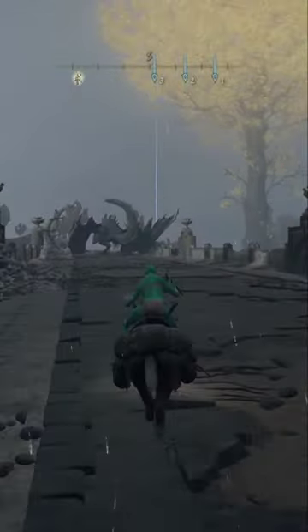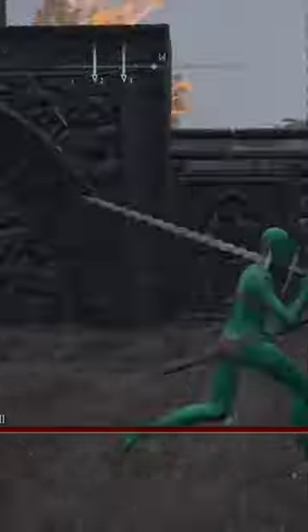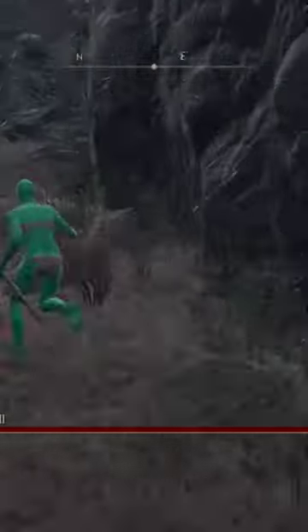Head to Farram Great Bridge in the far northeast of Caelid where you'll encounter Flying Dragon Grail. At this point you're going to want to hit him and run back to this wall until he runs up to the bridge further.